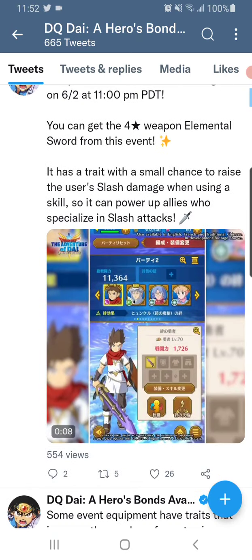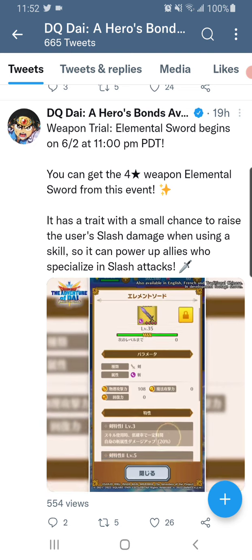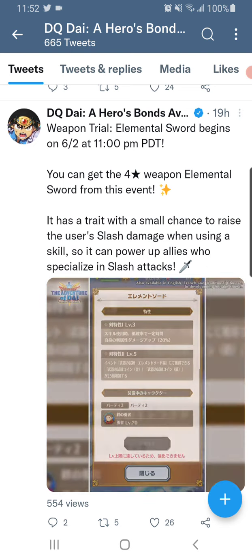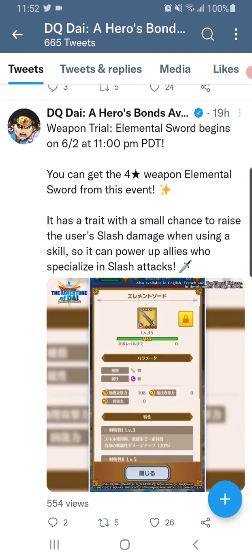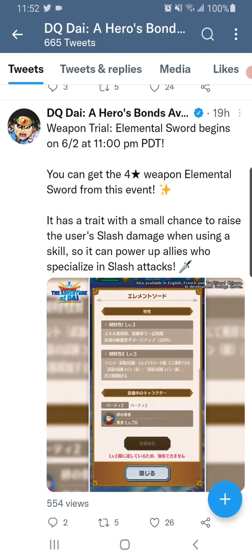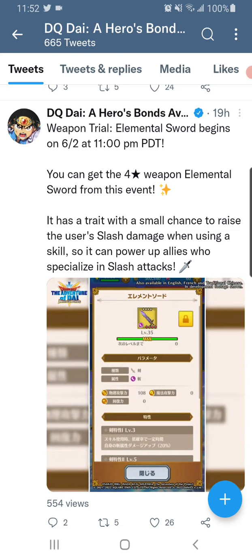There is also a new weapons trial. I remember talking about this a while ago — we hadn't seen a new weapons trial, but we're finally getting another one. It is an elemental sword, looks like a pretty badass sword. Its trait is a small chance to raise the user's slash damage when using a skill.